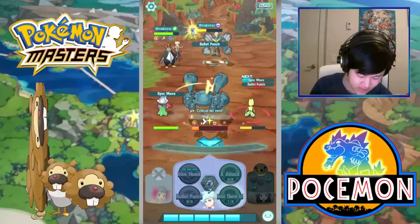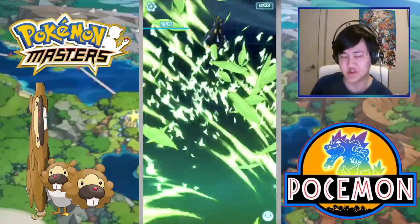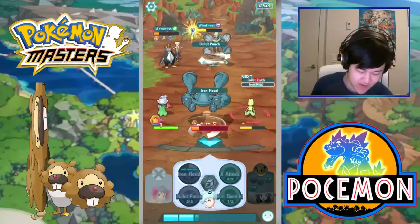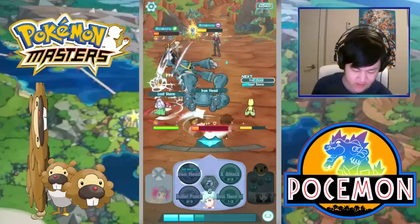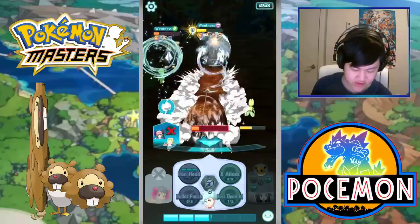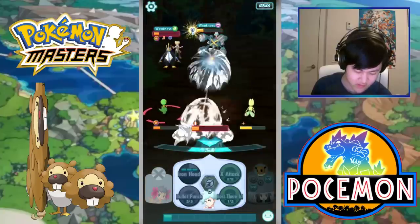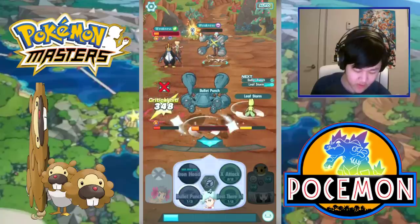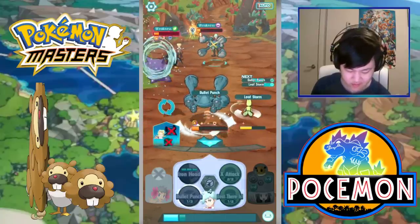Let's get that Defense Up, Crit Up, Endure — mainly the Endure. But still, without that, we're fighting something with decent defense that we're not super effective against. So the Iron Head damage is actually not that bad. Our Move Gauge is down, we could just throw in Bullet Punches — that's kind of the point.